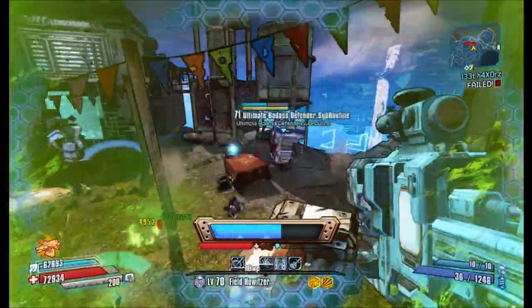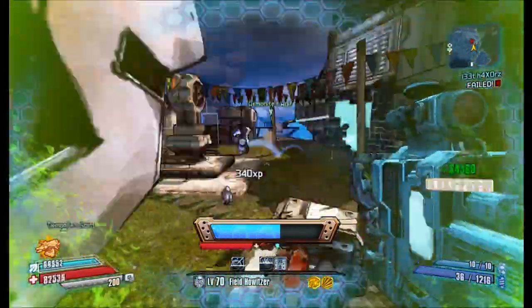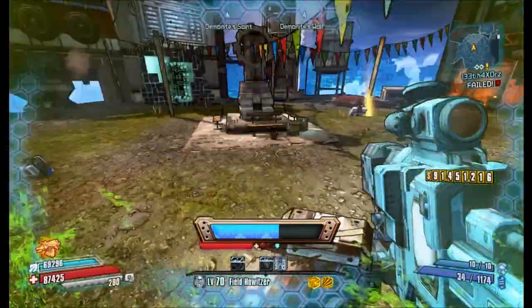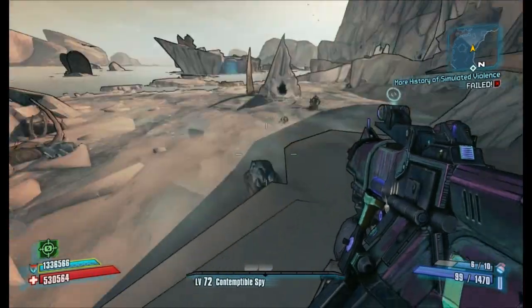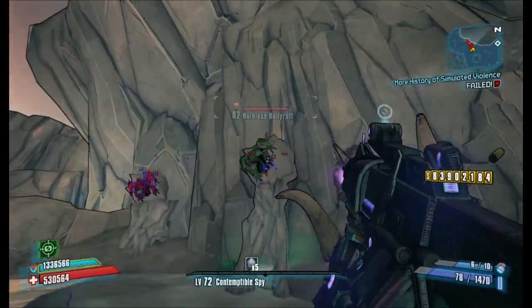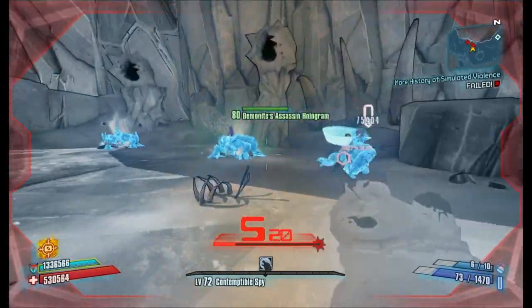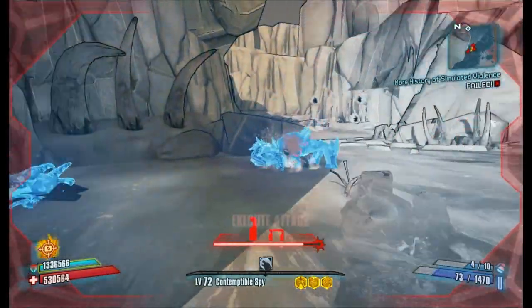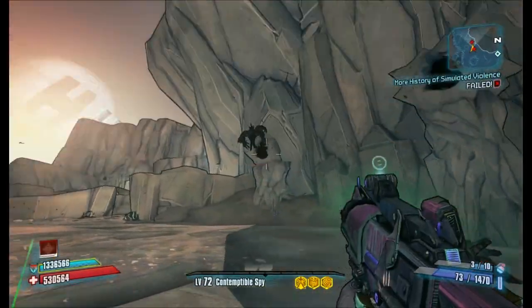This would also mean that you have a bar weak against shock, another weak against corrosion, and another one weak against fire. On top of that your bars have resistances against all kinds of things, like shields being highly resistant to fire and corrosion and slightly resistant to explosive, armor being highly resistant to fire and slightly resistant to non-elemental, and health being resistant to corrosion.